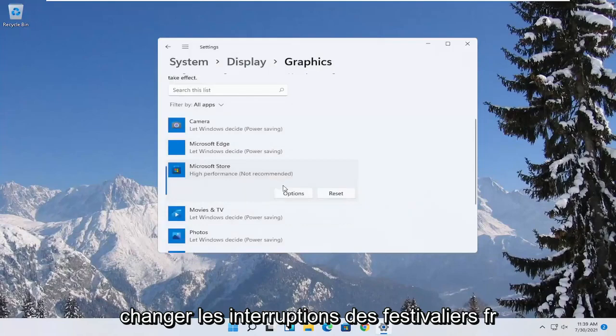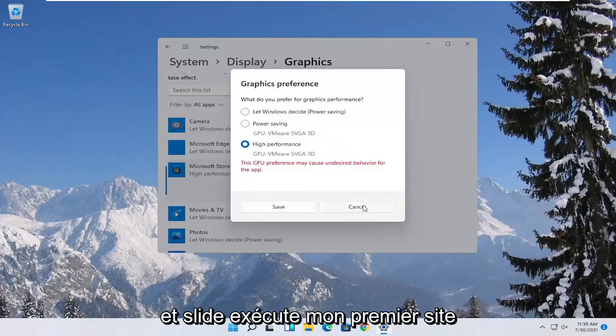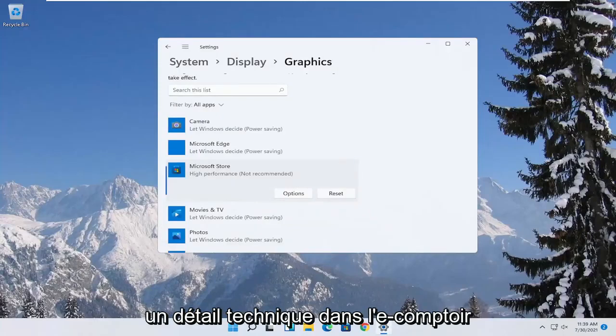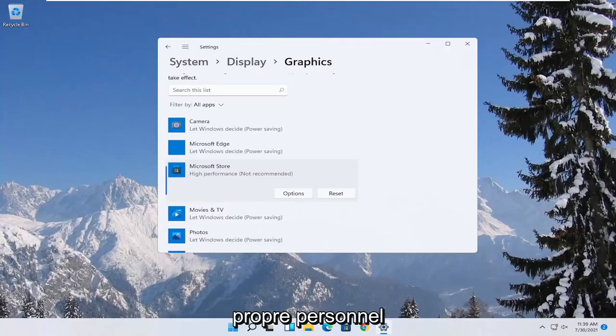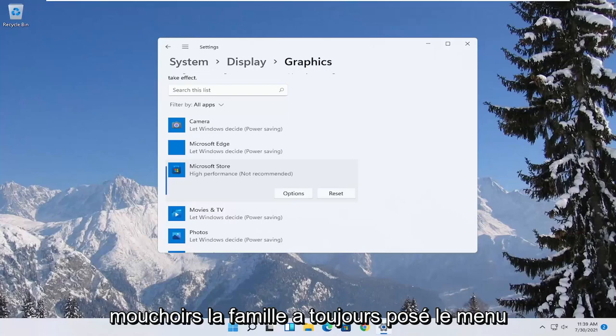If you run into a problem you can always change it back to default by going through Options and selecting 'Let Windows decide.' These are definitely some big things you can look at, beyond overclocking your CPU — which I don't personally recommend for most of you, though some people may feel differently about that.